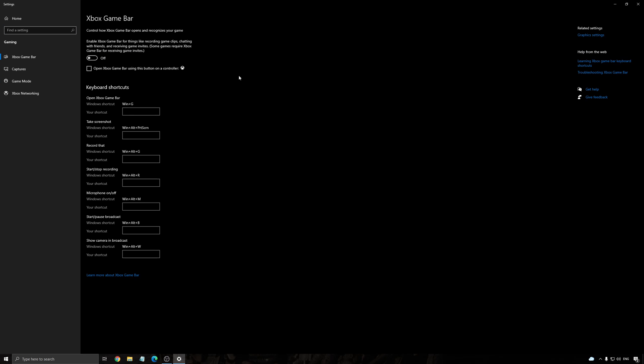For the Xbox Game Bar, it's really important to deactivate it. Don't use overlays like Discord, NVIDIA, or AMD — those overlays that let you record your last 30 seconds of gameplay. They cause a lot of issues with performance, so I don't recommend using those.